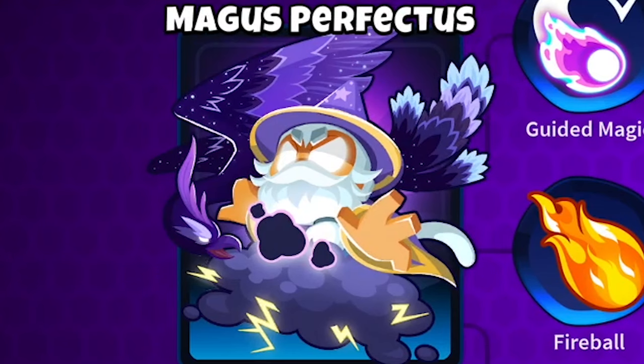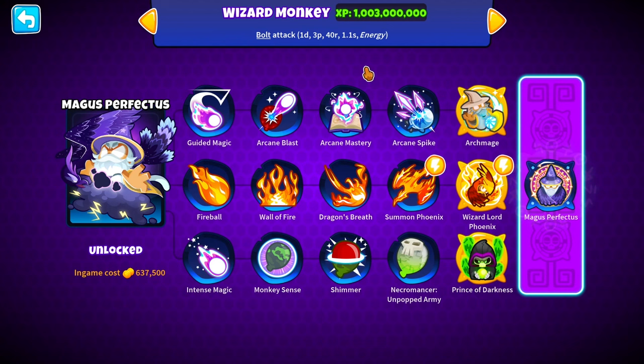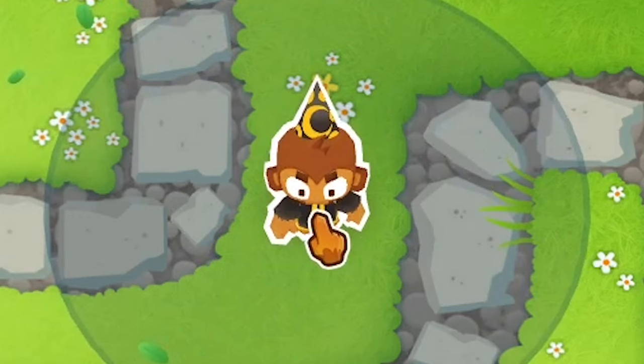A little thing to know: the wizard monkey's base stats are a bolt attack, one damage, three pierce, 40 range, hits every 1.1 seconds. This guy also cannot hit camo or lead balloons at the start.